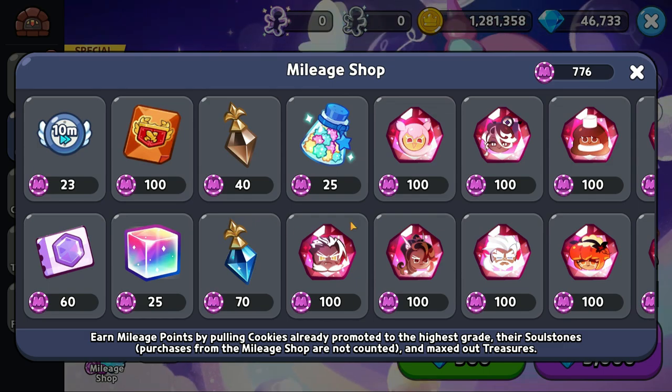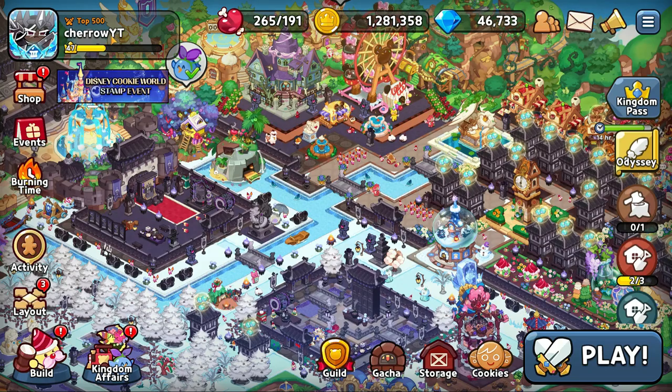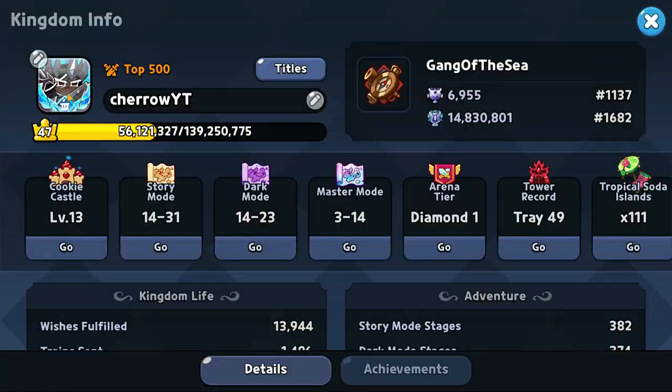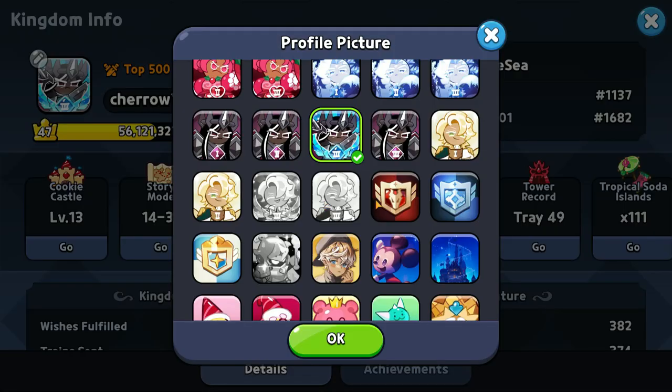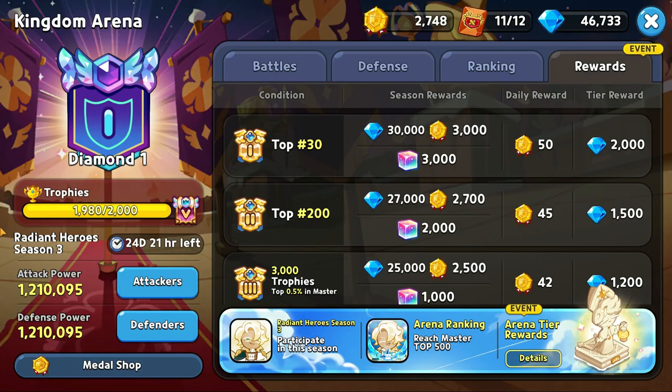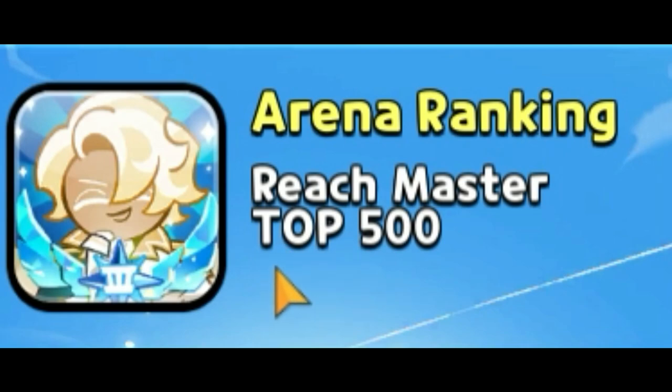Now it's time for the biggest secret of all — I saved the best for last to reward people who actually watch the video. You may be wondering why I don't actually have the Radiant Hero Season 3 profile picture yet. Well, here's secret number seven: I know I will get the profile picture just because I reached top 500. If you look right here, it says 'Arena Ranking: Reach Master Top 500.' The keyword is 'reach.'